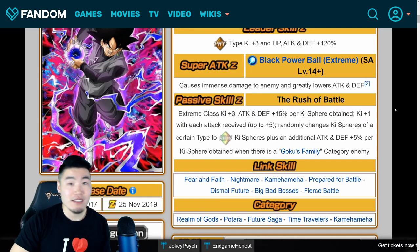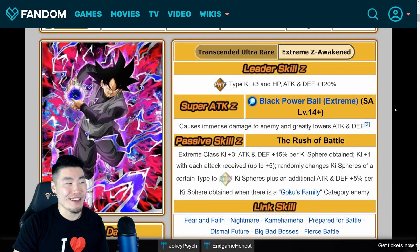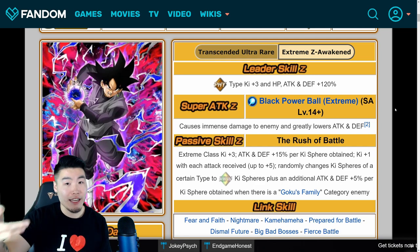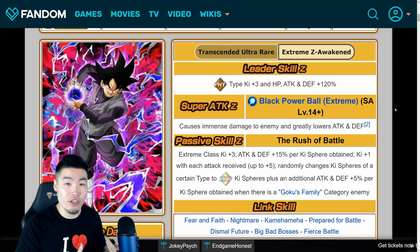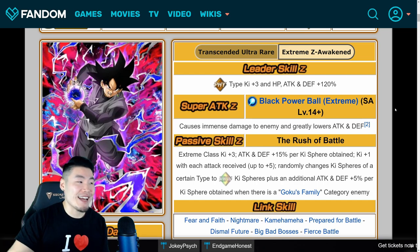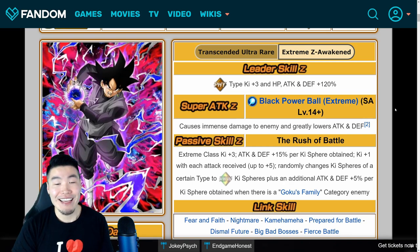If you have LRs on the team, it's going to make it easier for them to get their 18 Ki super off. I made a video about this a couple days ago — or maybe last week — and in the video I said I don't see them taking anything away from this guy. I think they're going to keep everything they gave him on the global version, the buffs he got. And turns out I was right. He keeps the extreme support, he keeps the additional stats. He's going to be just ridiculous once he is Extreme Z Awakened.